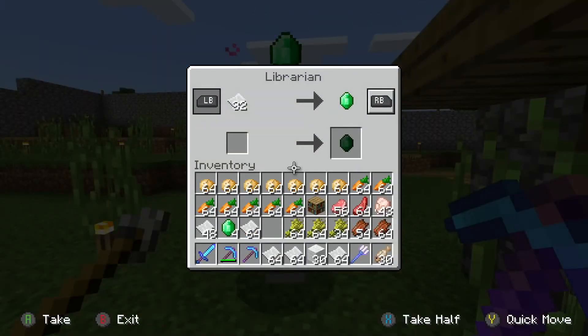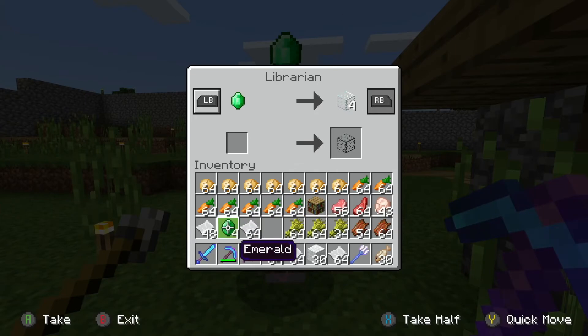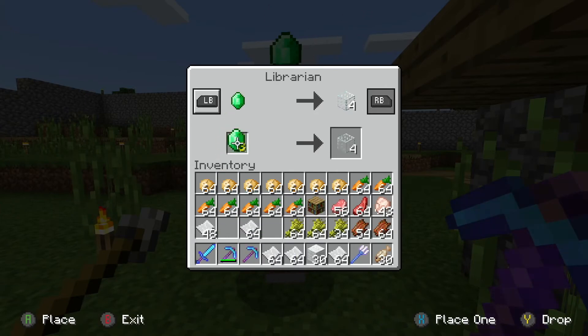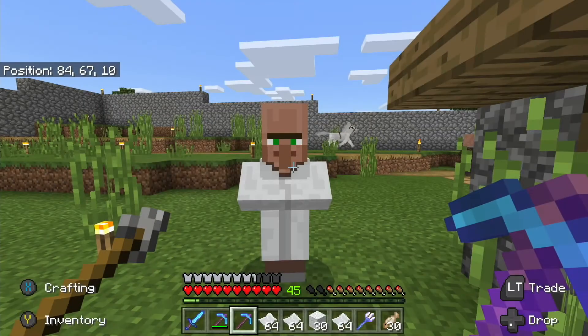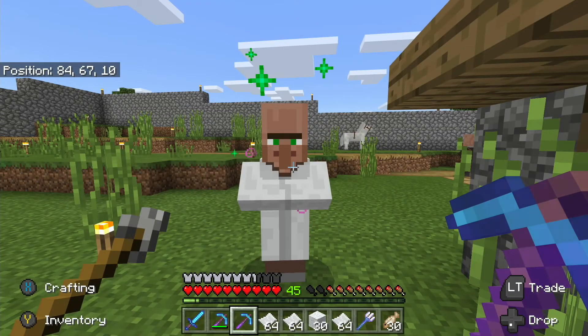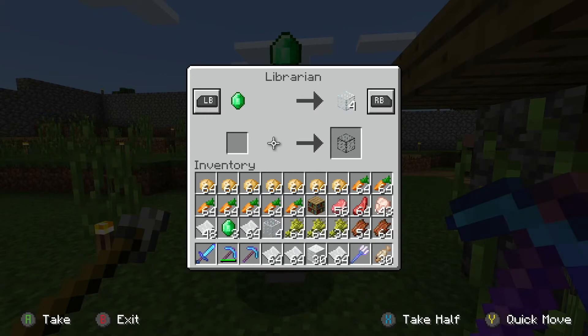Now we should see another book. We got a clock, so we gotta buy some glass from you. See, this is why you need lots of things — you have to go through a lot of different steps to unlock their trades. Thorns 3 — no, that's not a book I want, and we may have to buy a compass.